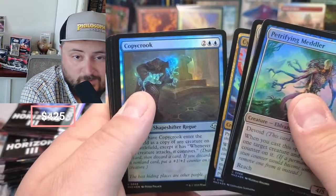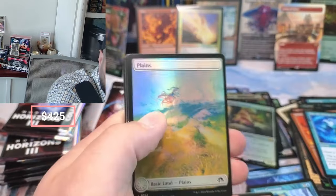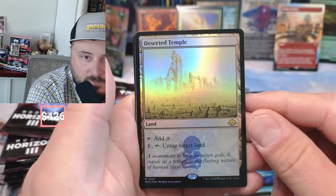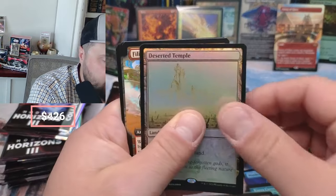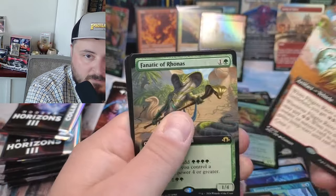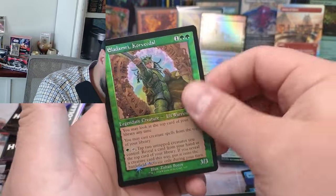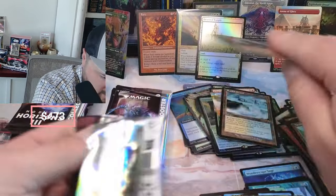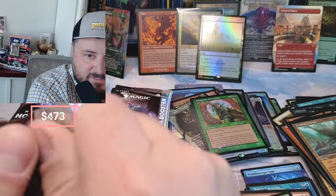Would I rather hit one of these or the Socrates in Assassin's Creed? It might be Socrates. Temple, nice — Odyssey. Strand night. Oh, Eladomri! Eladomri — wrong pile, everybody. That was a good pack.